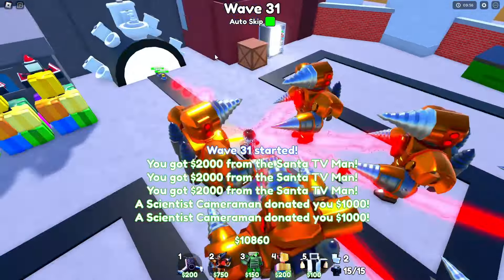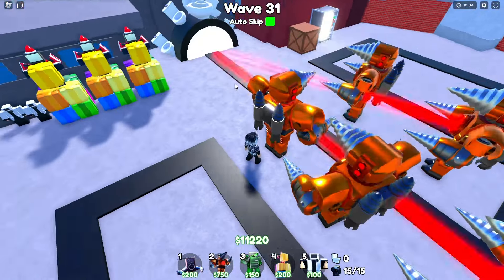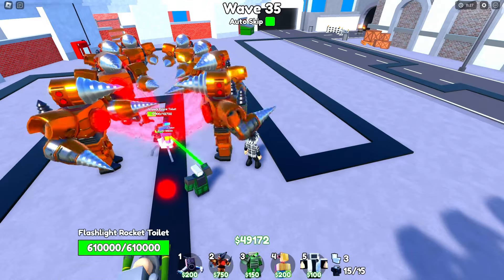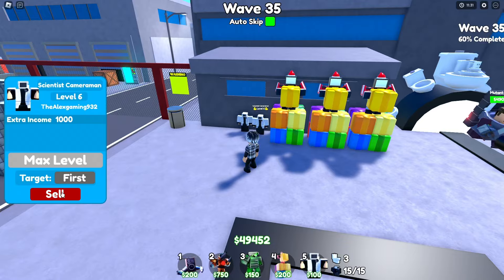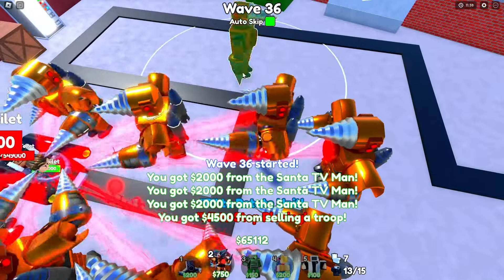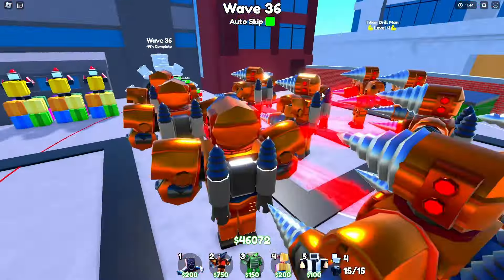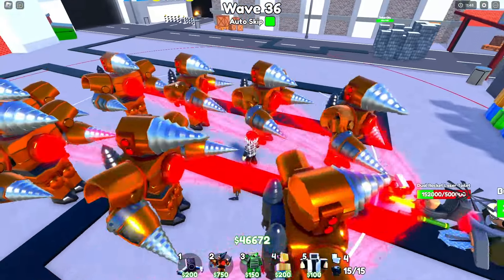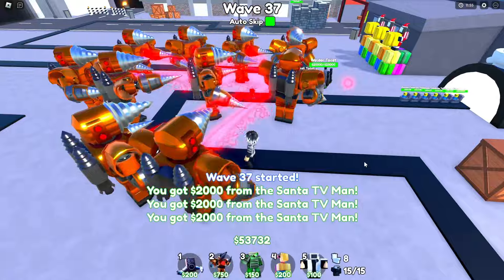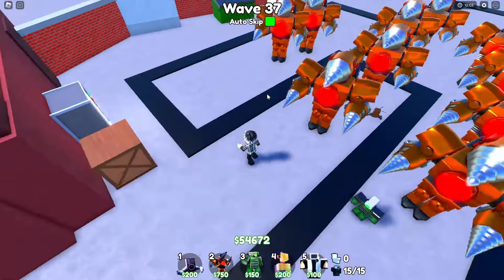We're just getting rid of all these toilets as soon as they come out, and I think we're going to easily be able to win in Nightmare Mode. Alright guys, we are now at wave 35 and we have almost $50,000 to spend, but we have maxed out all the units on the floor. So I think I'm going to sell 2 Scientist Cameramen and place down another 2 Titan Droman and max them out. Now we have almost 10 of these guys on the floor, which is perfect. I think I'll sell our Santa TV Men to place down 2 or 3 more Titan Droman, and we'll be able to win this easily.